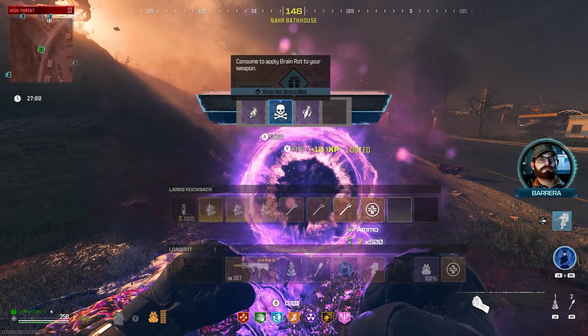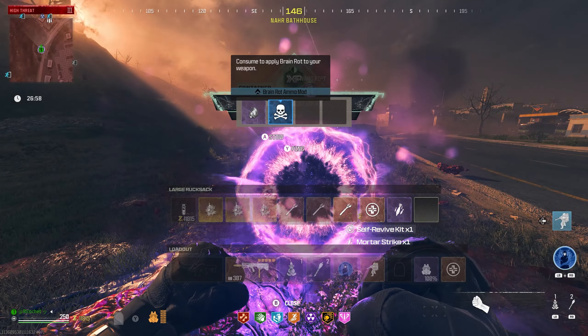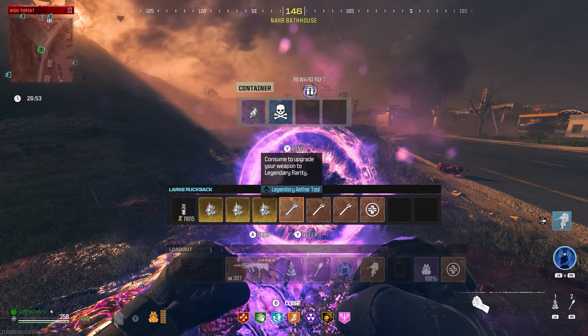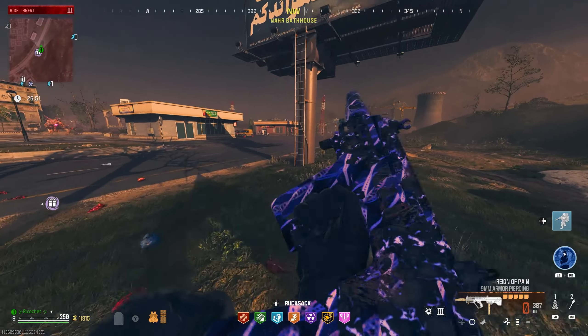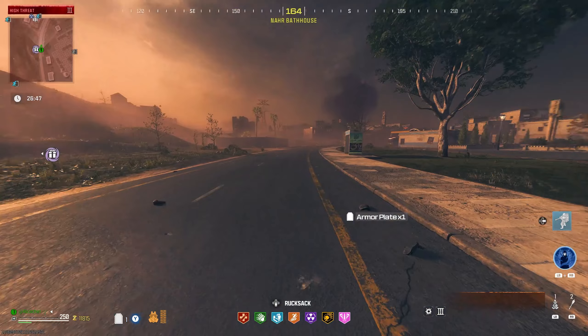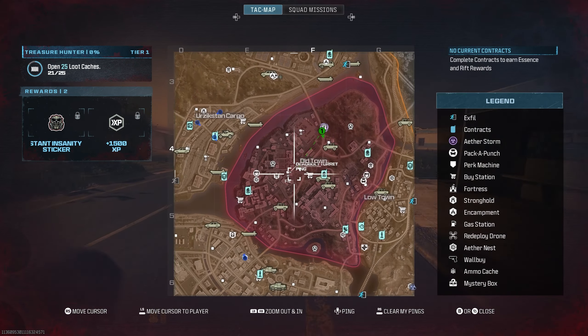Let's see what's in the reward rift — an extra self res and a mortar strike. We'll drop the mortar. By the way, my boy Cobb loaded in with me and dropped a few goodies for this account just to get things started a little bit.